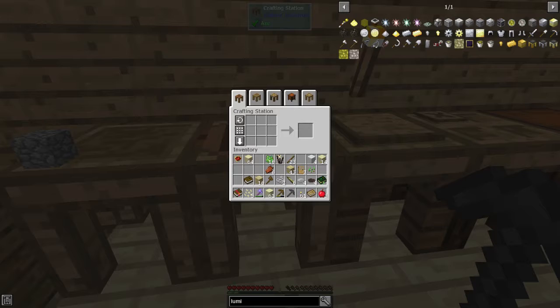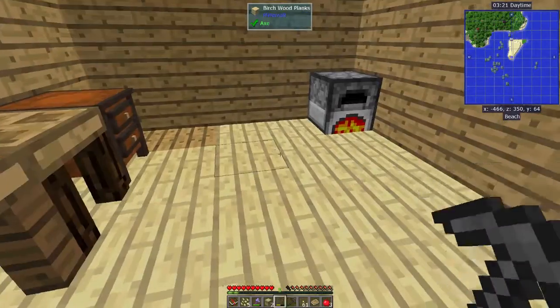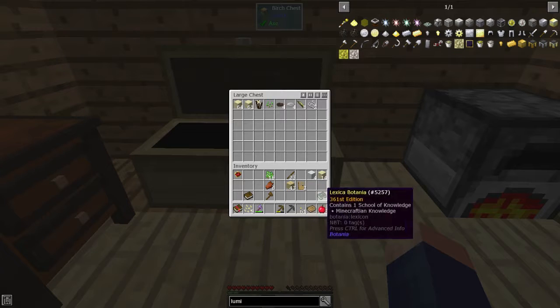I want to make a chest, because we have so much sand that we don't need. Double chest — oh, that's actually got things in it now. Gotta love Quark.